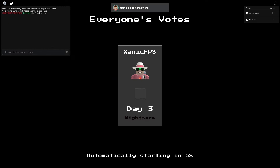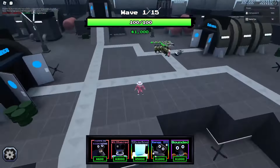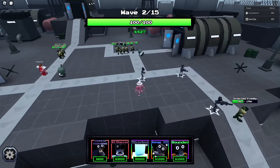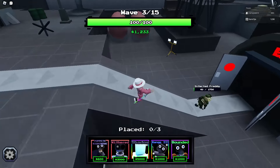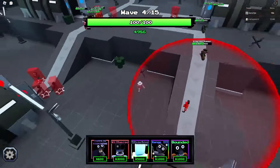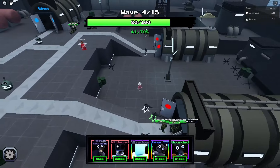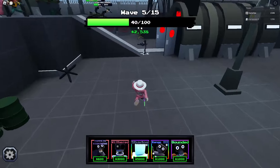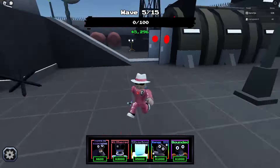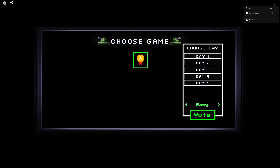Trying Day 3 Nightmare - we have two exits and three entrances. This is not looking good. Oh no, we're cooked bro, we are literally cooked. We have no money. We're definitely cooked - yeah GGs, let's not do this one again. You can't even have time to set up. The problem is the map is spread out and we can't really cover both sides. That's the issue.